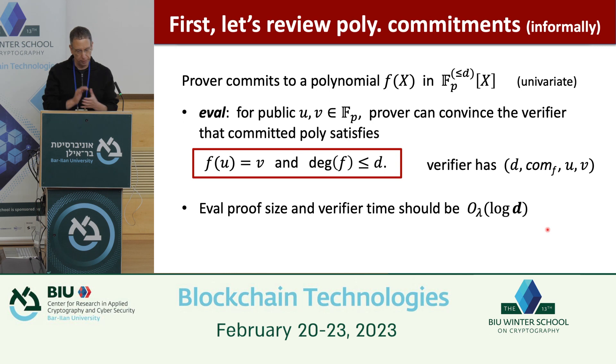If you think about it, it's quite remarkable — I can commit to a polynomial of degree one million and convince you that it evaluates to 5 at the point 0.3, using a tiny proof that's really fast to verify. This is a powerful primitive and one of the underlying building blocks toward the SNARK.